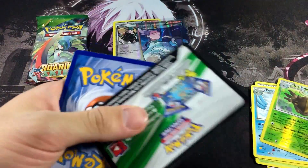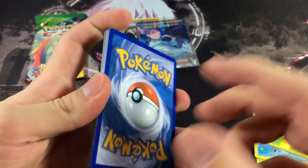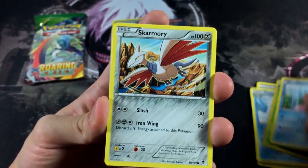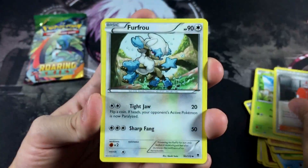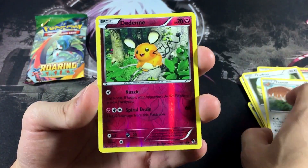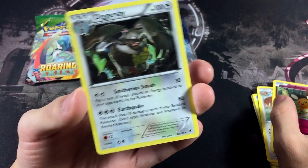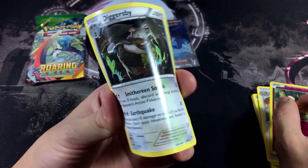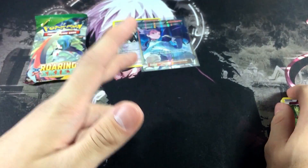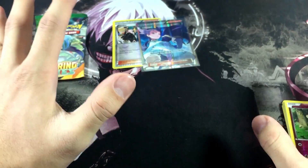Let's get into the next packs — Phantom Forces and a Roaring Skies. Let's go into Phantom Forces now. I'm extremely hyped and let's see if we can keep the pull trend going. Here's the code card for Phantom Forces. I haven't opened too much Phantom Forces on this channel so it's a nice change of pace. We got a Skarmory, Bunnelby, Klang, Carbink, Zekrom, Furfroo — with some really nice artwork — Dedenne, and the final card is a Diggersby. Diggersby is actually a pretty cool Pokémon — I just like the concept of rabbit Pokémon.